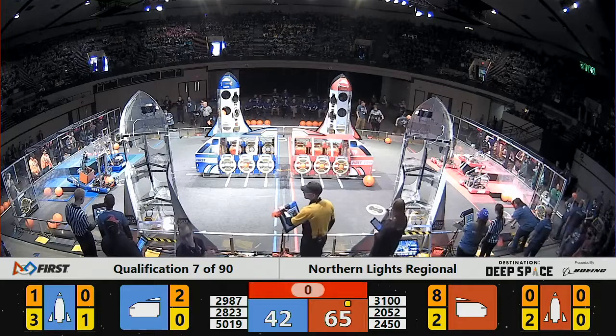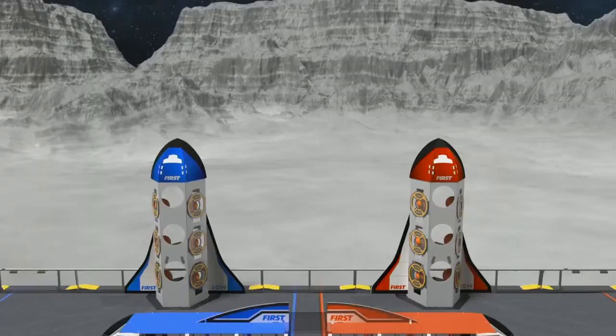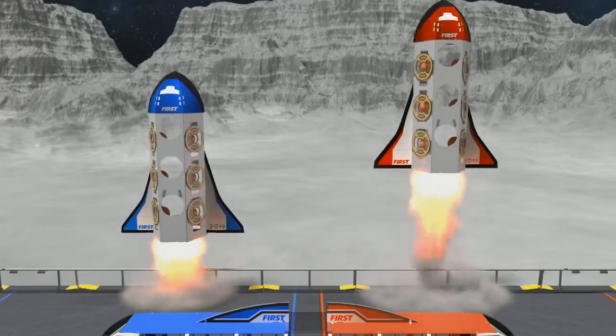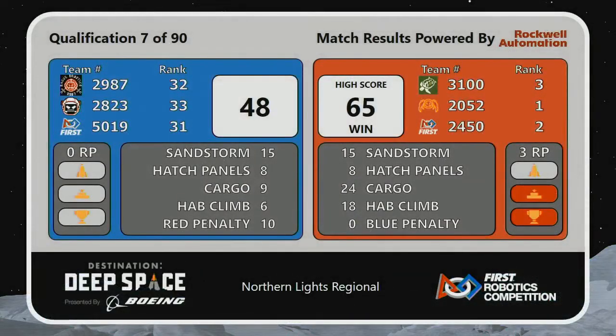The Red Alliance in the lead, and the official scores are in. The Red Alliance will take home the victory with a score of 65. They were awarded three ranking points: two for winning the match and one for docking at the HAB station at the end of the match.